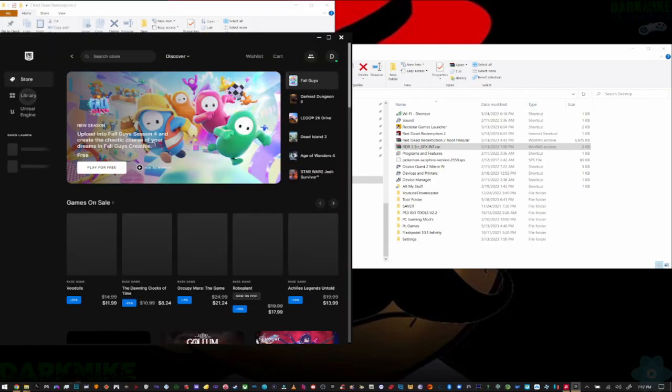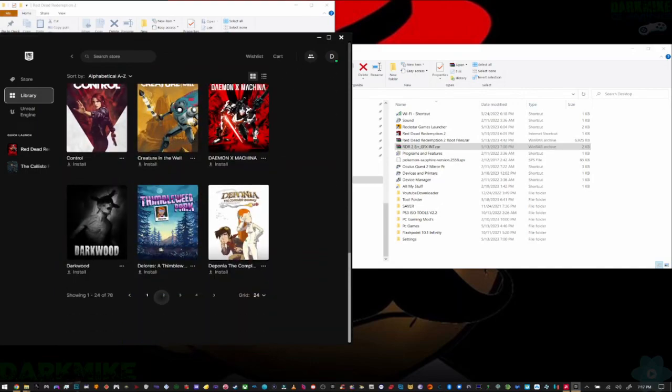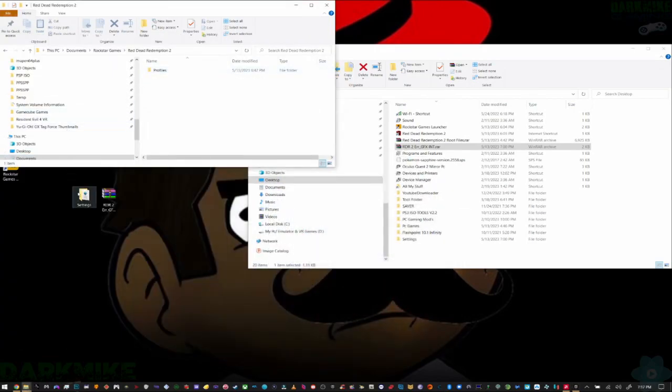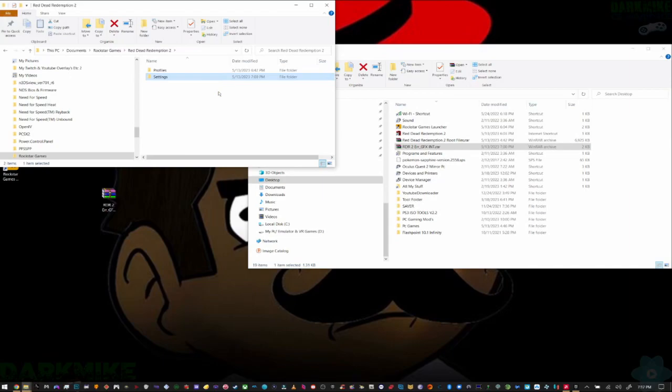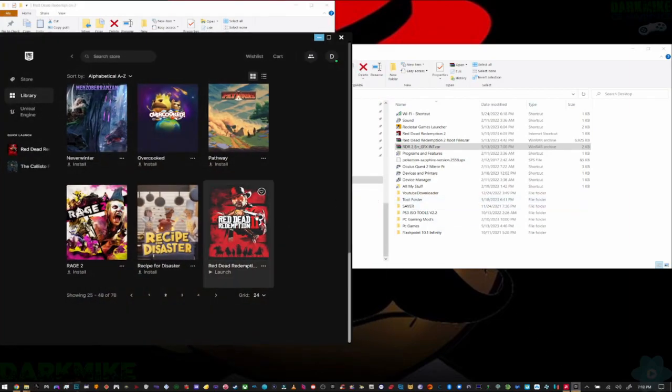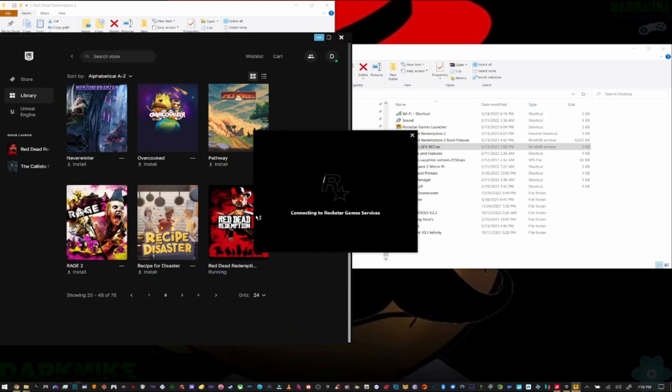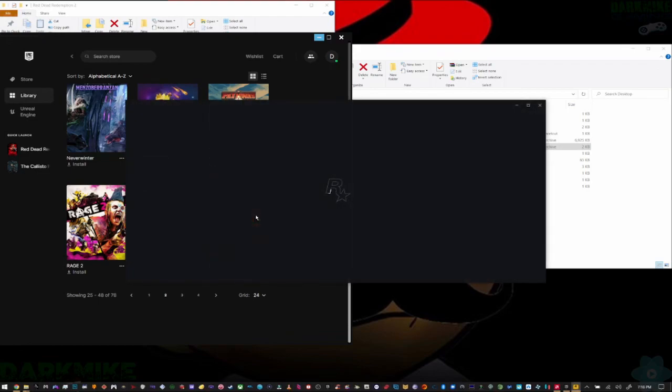Now we're going to go right back to it. I'm going to scroll down so I can select it. Watch this carefully — the only thing you're going to do is move this settings file over. The one I just extracted not too long ago. I'm going to go back. You see what I'm doing — I'm watching the game running.